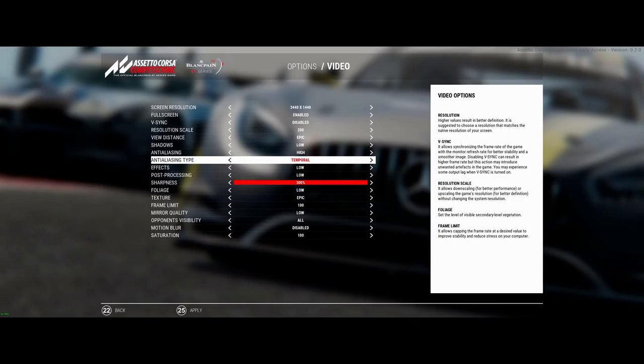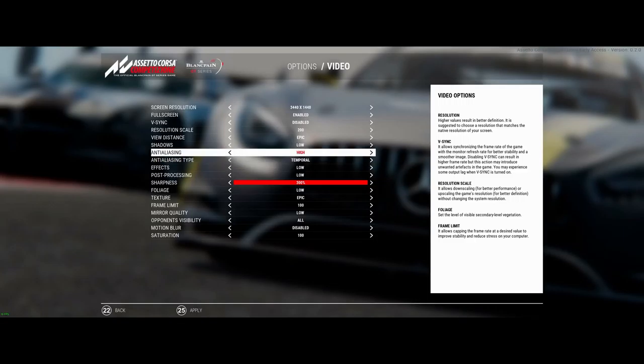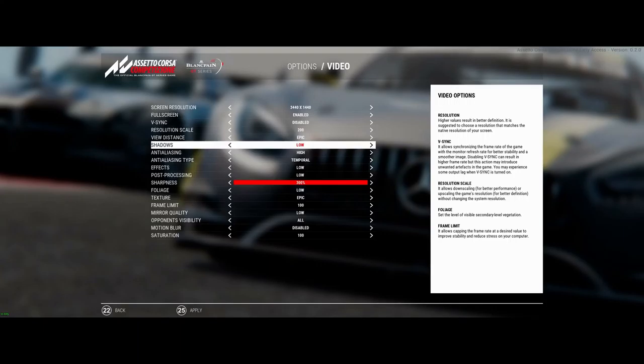It does look better in VR if you crank these settings up, of course. But you'll never get out of 45 FPS. These settings are the optimal ones that toe the line of looking good and getting a pretty high FPS. When you're racing with the crowd, you're going to be at 45 no matter what you have on or off — that's just where you're stuck until this gets further optimized.